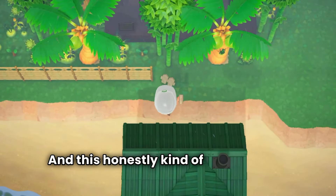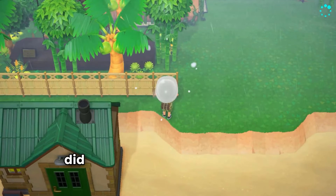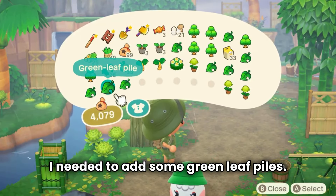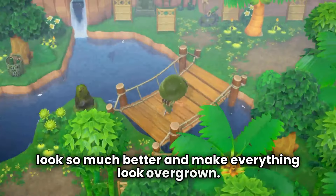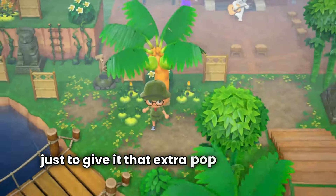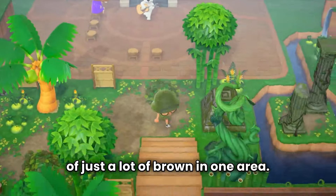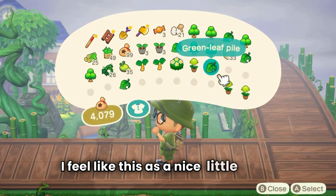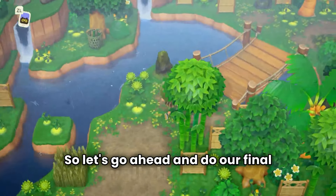This honestly kind of wraps up the build. Before I did my final walkthrough, I discovered I needed to add some green leaf piles. I feel like this is going to make the build look so much better and make everything look overgrown. I wanted to add these along the land bridge just to give it that extra pop, because it is kind of just a lot of brown in one area. I just added some leaf piles — it was a nice little touch, and I feel like it wraps up the build perfectly.